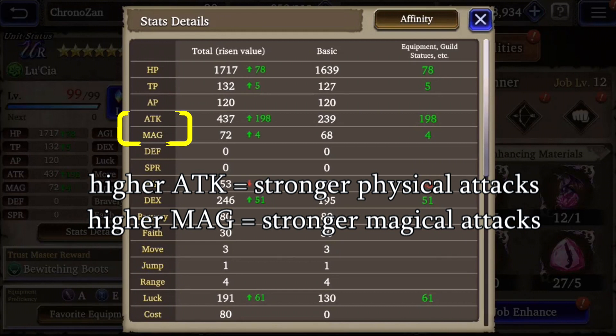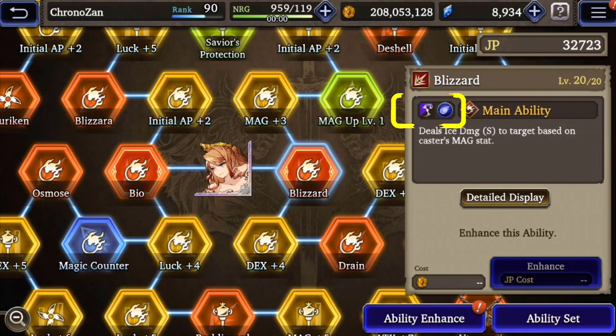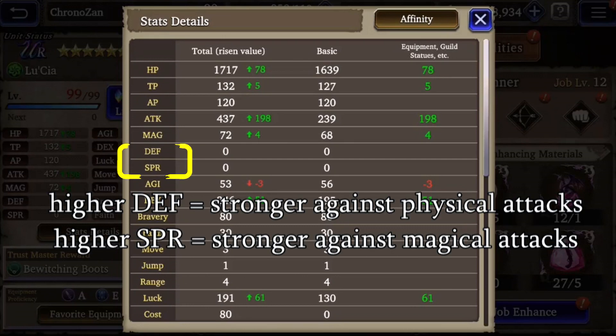Next up are attack and magic. Like HP, these are fairly straightforward: attack makes physical attacks stronger and magic makes magical attacks stronger. You can check if an ability uses attack or magic by looking at the icon on the ability description — the sword icon is physical and the staff icon is magical.